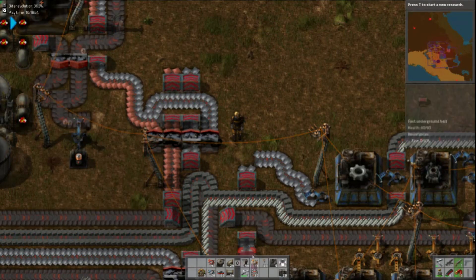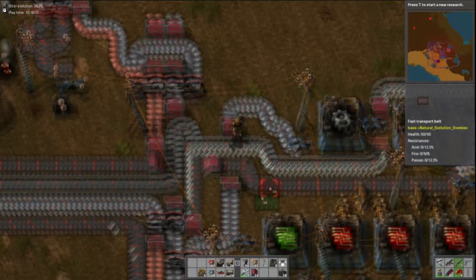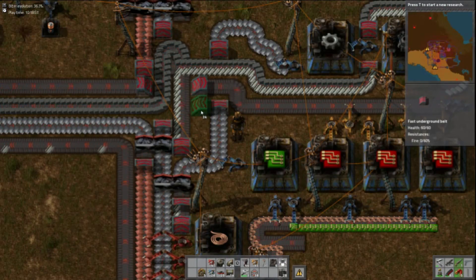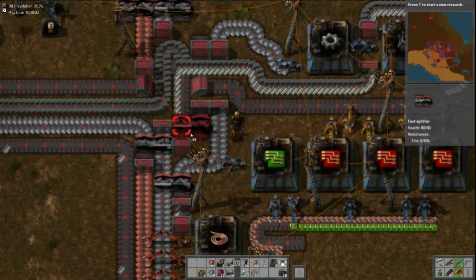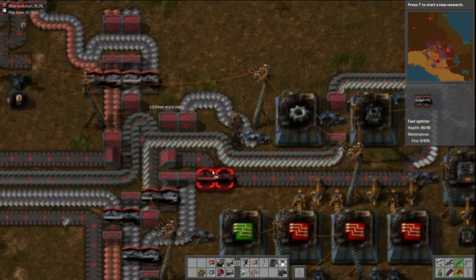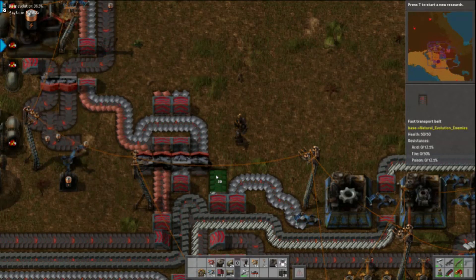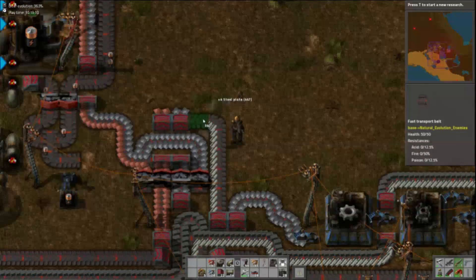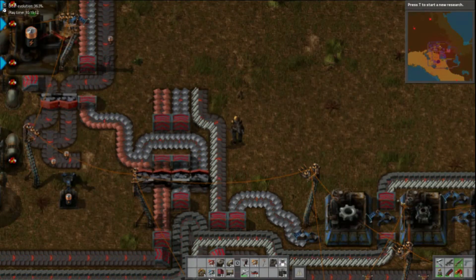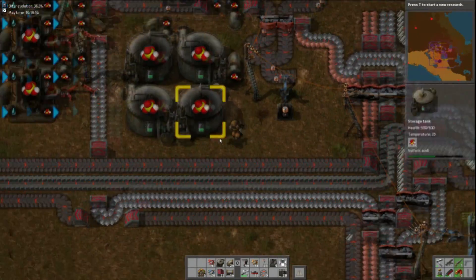Just get the tunnel here like that. And another tunnel next to it because the entire point of all this was to actually split off a line of steel, because the steel was not being separated before. So there we go — I have full sets of resources, yay!